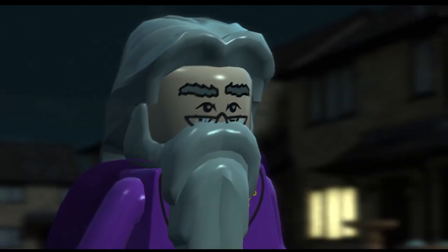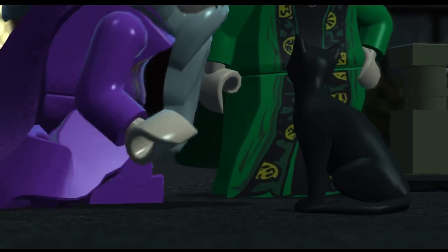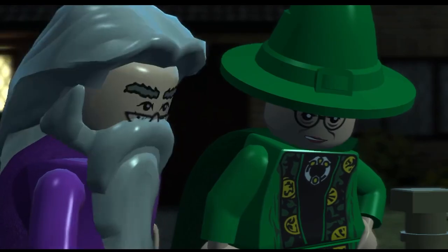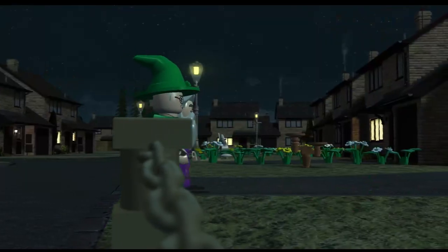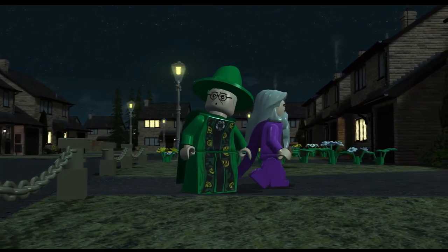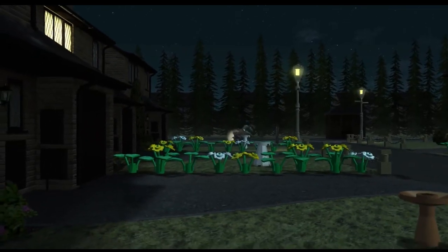Oh look, who's that? Dumbledore. And who's that? A cat. Oh, do you think he thinks that's a different person? He thinks that's Professor McGonagall, but it's not - it's just a normal cat. But Professor McGonagall can turn into a cat. And it's Hagrid!